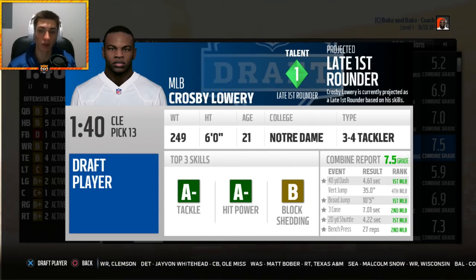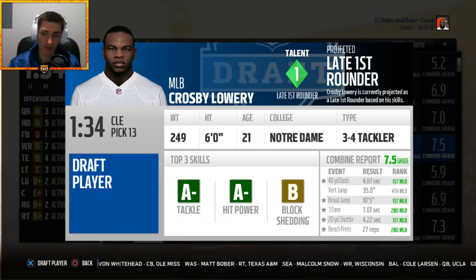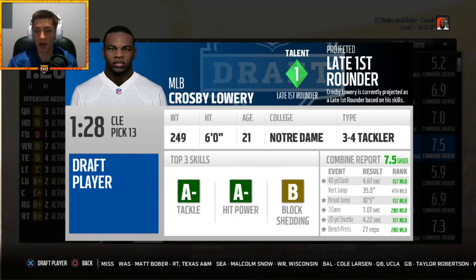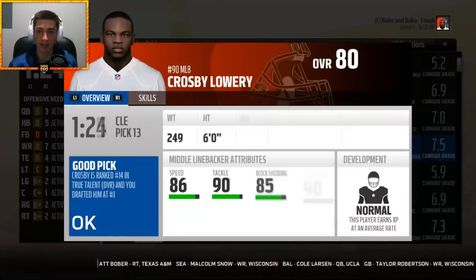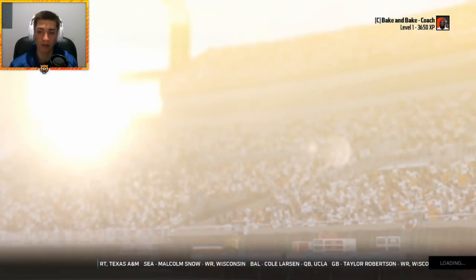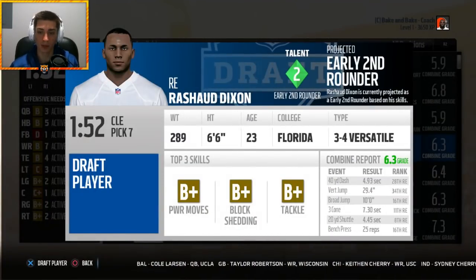Next up I'm taking an inside linebacker in Crosby Lowry out of Notre Dame. Great top three skills — he can tackle, he's an athlete, incredibly quick: 4.61 forty, quick in the three-cone and 20-yard shuttle, 27 reps of 225, great vertical and broad jump. He is an 80 overall with normal development — 86 speed, 90 tackle, 84 hit power. I clicked out quickly but he looks excellent.